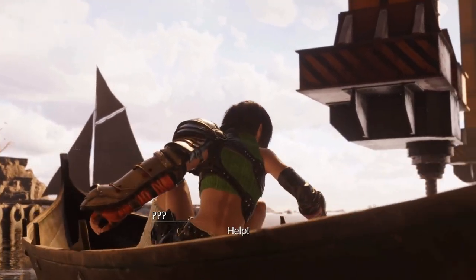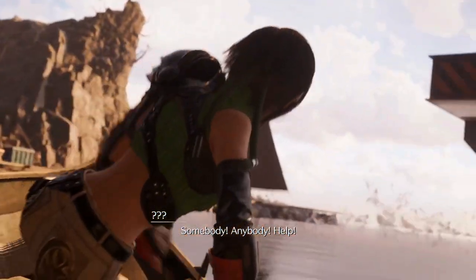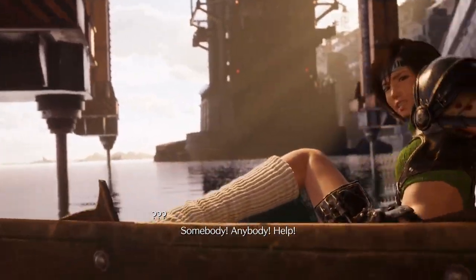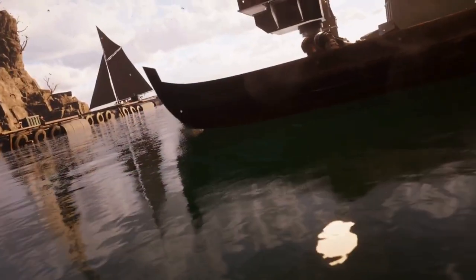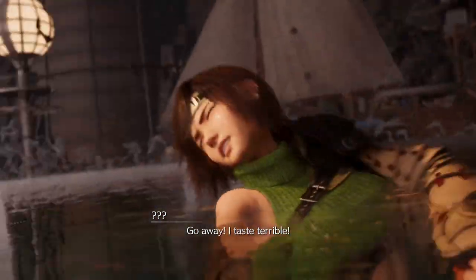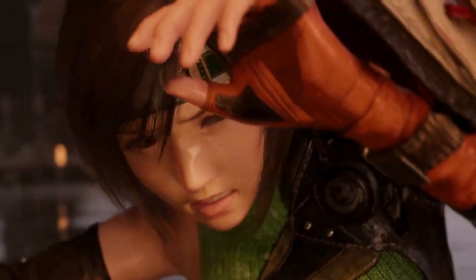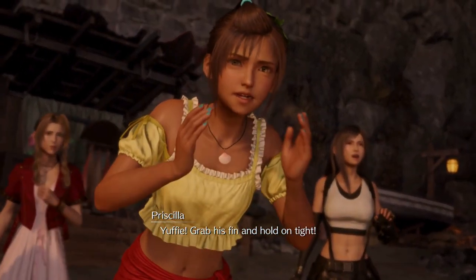We are fighting Terror of the Deep, and this guy is weak to lightning, so equip lightning materia on your party and go to town on him. You have Tifa, Aerith, and Cloud for this — Tifa can stagger him quickly while Cloud and Aerith deal lightning damage. Just watch out for his bubble attack in the second phase, where he will unleash water bubbles to trap the party members you are not actively controlling. Make sure you break their bubbles, otherwise they will be incapacitated, and if you go down while they are still in bubbles, the boss fight is pretty much over.